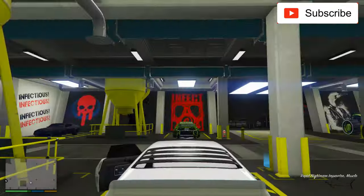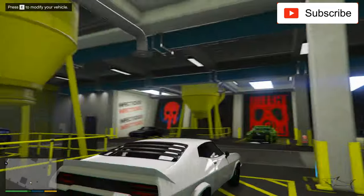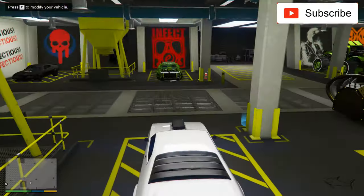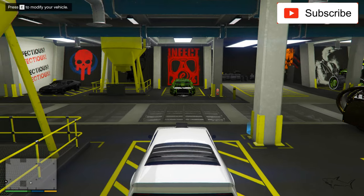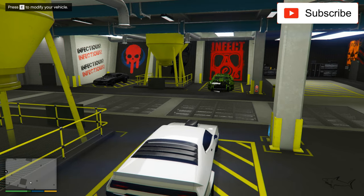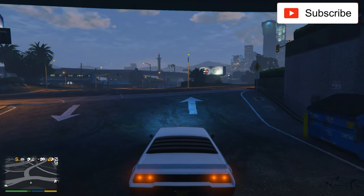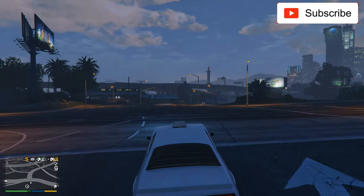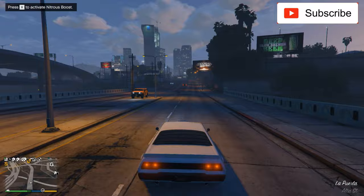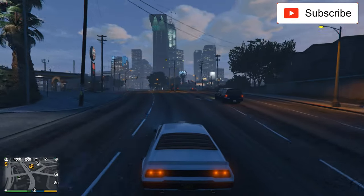Now let me show you the one that's on sale for half price — you don't have to pay a lot of money to make it look this way. I just kept it clean and look how beautiful it looks. Tell me in the comments which one you prefer: this one, the Apocalypse, or the Future Shock version. Let's take it outside. This is the car on sale this week, but if you see this in the future, maybe another category will be on sale.